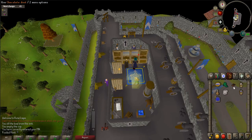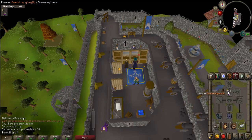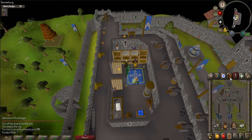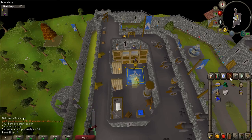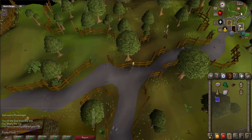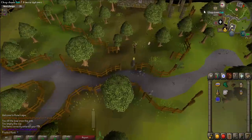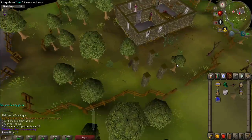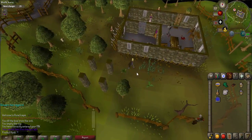To start the mini-quest, you must first travel to Draynor Village. The easiest way to get there is by using an amulet of glory. Put on your gloves and walk east towards the south side of the Draynor Village jail. Along the side building will be nettles — pick them.